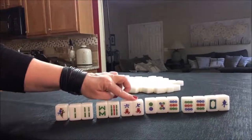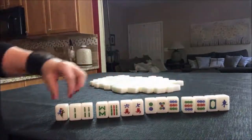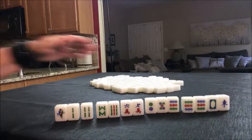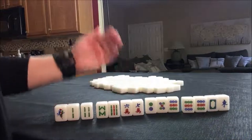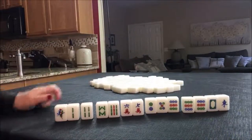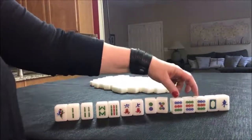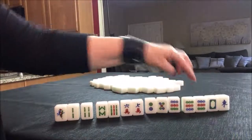We have one, two, three potential Chows and a pair. We would need to draw in more potential for Chows — that would be a one-Fawn hand. We have no flowers right now, and if you have no flowers that's a Fawn, so this would end up being a two-Fawn hand. Usually Chows are going to be lower scoring; Pungs are a little higher, but we only have one and only one pair.